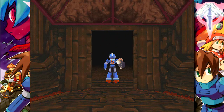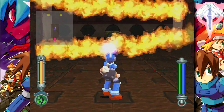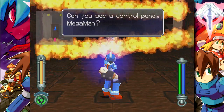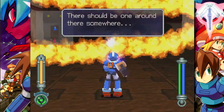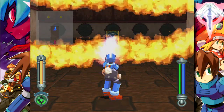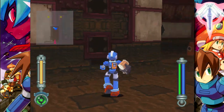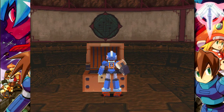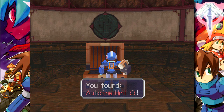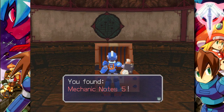All the health you can get counts. Now we gotta hit this target over here — there should be a control panel around there somewhere. There we go. Blow that up so we can get these chests. They're both real from the look of our map. Auto Fire Unit Omega. I'll probably take a look at that. Mechanic Notes 5.